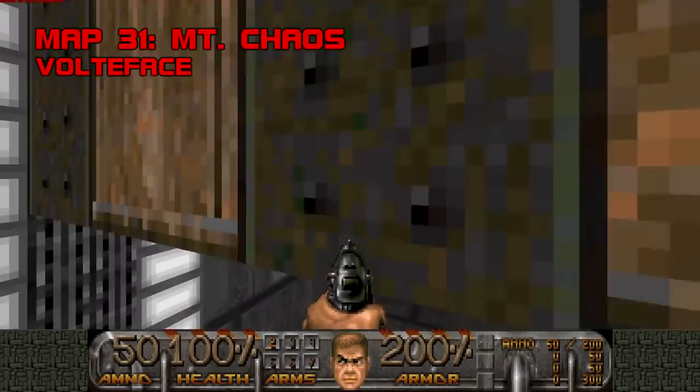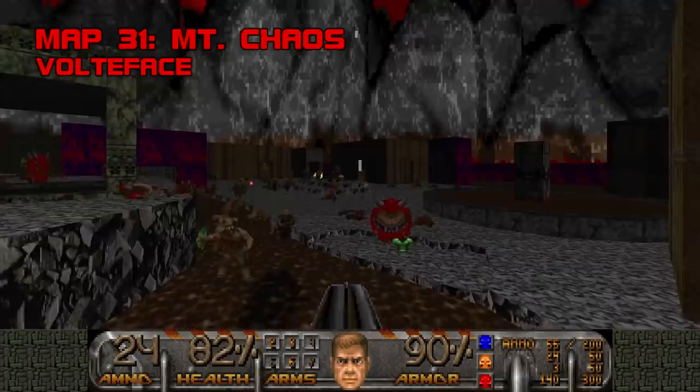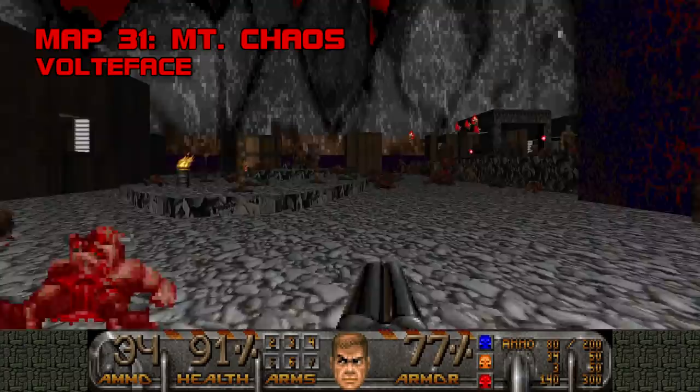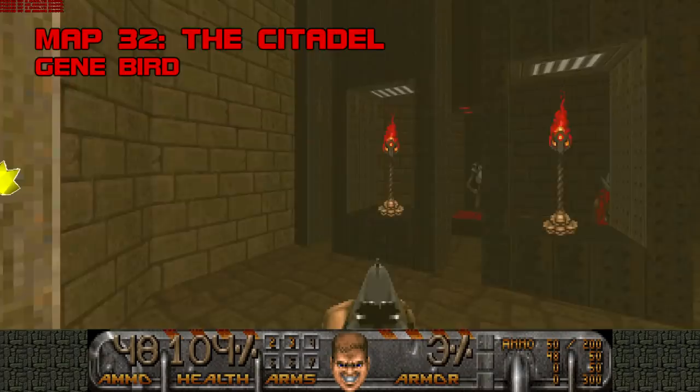Map 31, Mount Chaos. It's always refreshing to see a secret map that wants to be a secret map. Mount Chaos is an eccentric key hunt that intentionally under-equips you, spawning in more and more monsters as you make progress. If you pounce on the archvile that shows up when you press a switch, you should be able to kite around safely while the demons bicker amongst themselves. The super-secret exit requires shooting the wooden wall behind the exit teleporter to kill a Commander Keen, which opens map 32. I've grown to quite like Mount Chaos — I prefer its madcap, semi-pacifist action to a lot of the more generic submissions to this megawad. Grade: B, Difficulty: C minus.